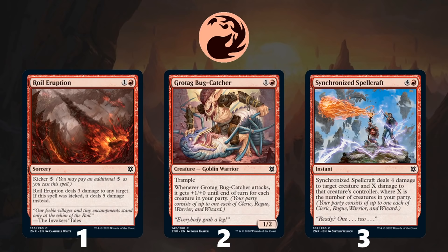Starting off with Red-White, we see it has an aggressive warriors theme. The signpost uncommon, Kargan Warleader, rewards you for having other warriors. Other uncommons that might push you towards Red-White are Goma Fada Vanguard, which lets your creatures swing past blockers while also being a solid 2-drop, and Parad Tactician, which can quickly grow out of control. Red-White is looking for above all a good curve, cheap interaction, combat tricks, and some warrior and party synergies to give your deck some extra power.